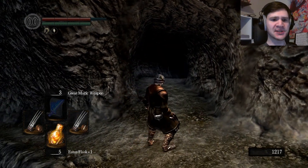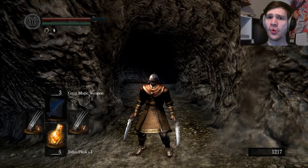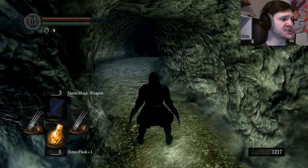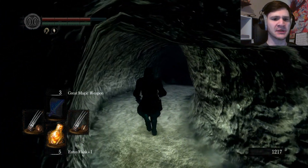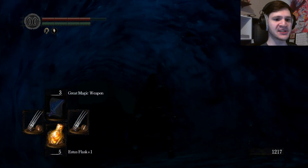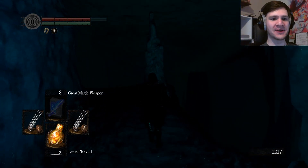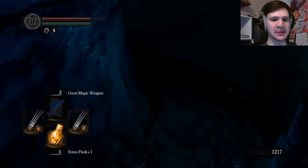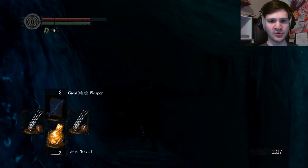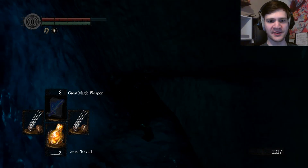Since the gate here — the pre-Lord Vessel placing gate fog wall thing — doesn't seem to be here, I don't see a reason to not go deeper and see what horrors await me. Oh dear god, it's dark in here. This is already terrifying. I might want to consider either the Cast Light sorcery or a school lantern if I am to go further in. The lighting seems straight out of Dark Souls 2, and that is not a compliment.